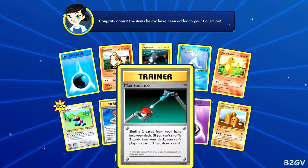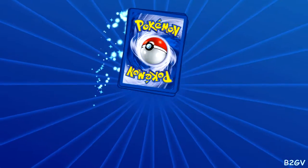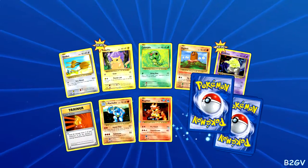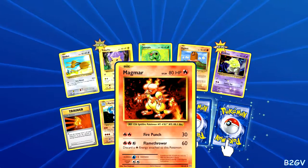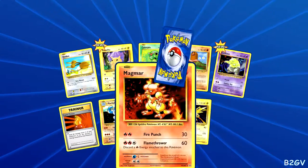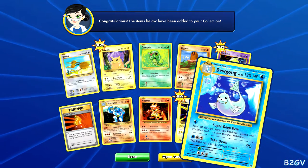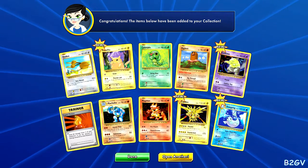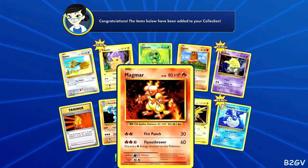Charmander again, Porygon. Dodrio — just getting a lot of Dodrios in here. Two more packs left. Pikachu, fat Pikachu! Magmar — look at that fat Pikachu, so cute. Zapdos and Doduo. This Pokemon does 20 damage to itself — what is up with that? Everybody does 20 damage to themselves.